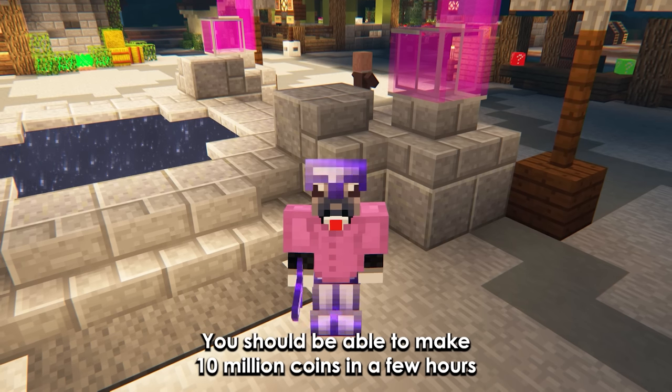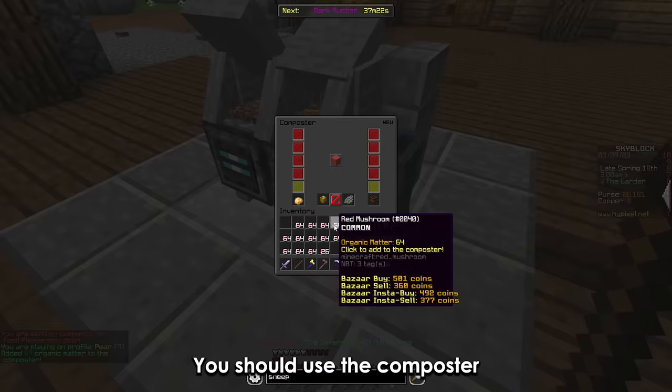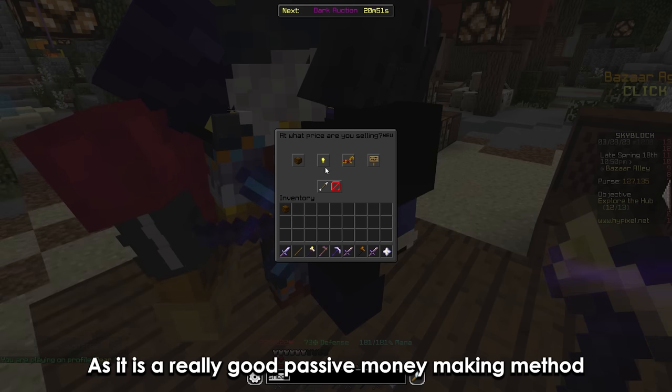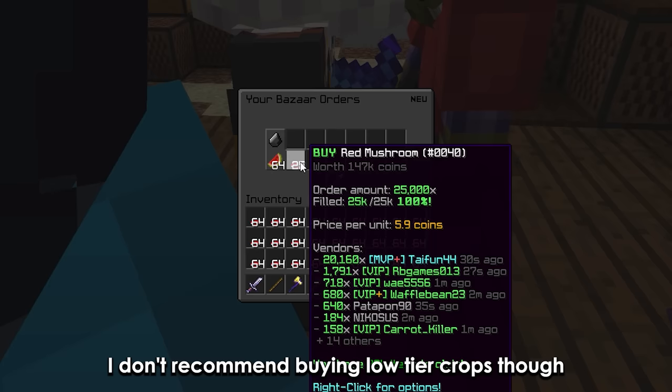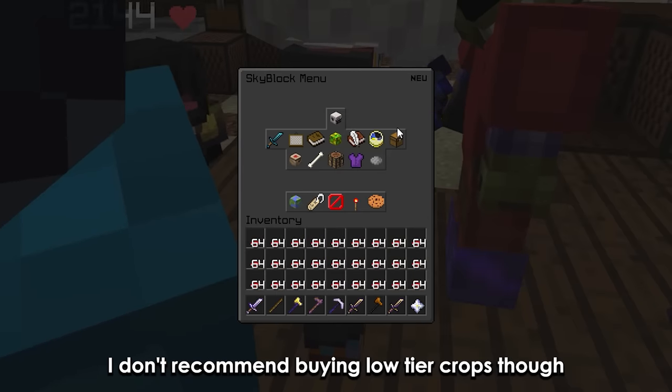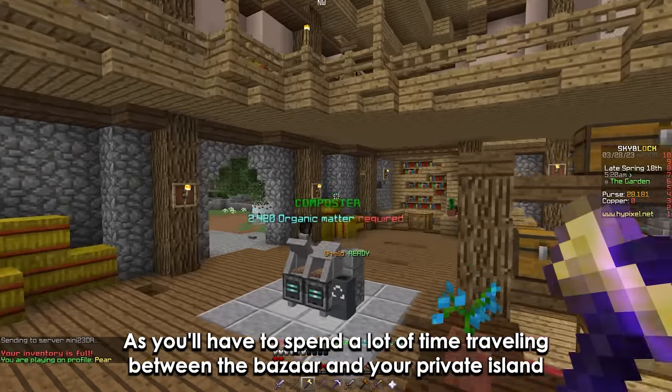You should be able to make 10 million coins in a few hours. Also, if you've unlocked the garden, you should use the composter as it's a really good passive money-making method. I'll link a website where you can find the best crops to make compost. I don't recommend buying low-tier crops though, as you'll have to spend a lot of time traveling between the bazaar and your private island.